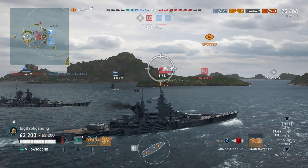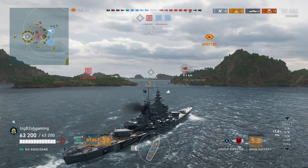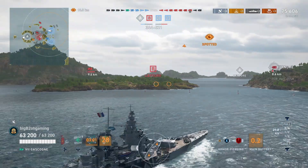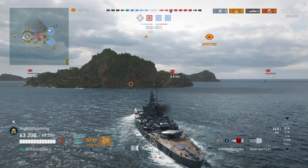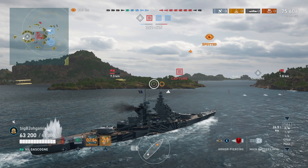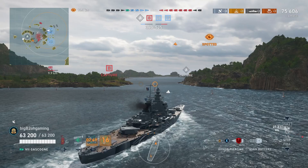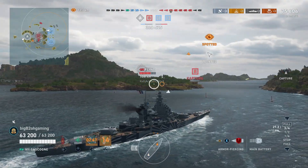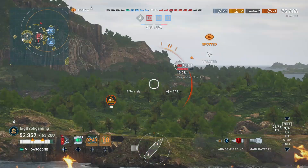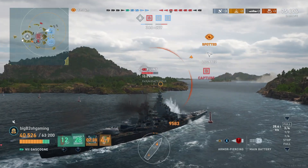A third set of destroyer torpedoes show up and I slow down just in time. Now I have to make a decision: do I want to fight an enemy Lenin bow-in and an enemy Baltimore bow-in, or go after this low HP Flandre plus the Nelson and Flint that I can overmatch? I decide I want to go face the ships I can overmatch and risk being torpedoed. Being in the gap bow-in, hopefully I'm able to survive and destroy the other three enemy ships.